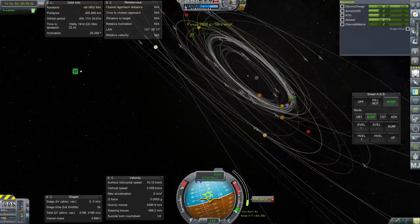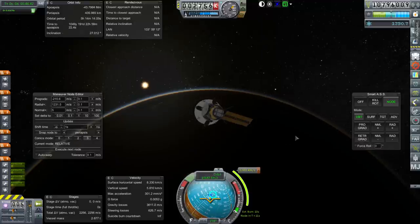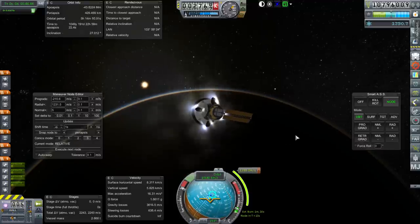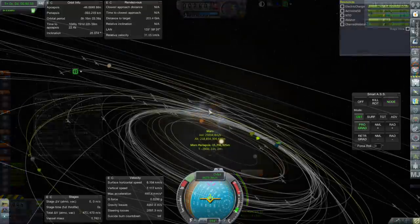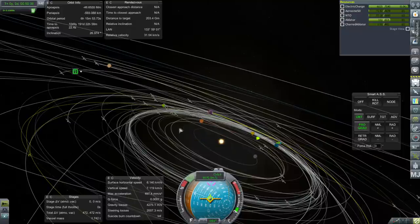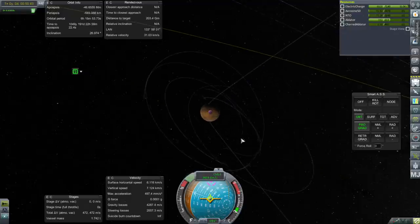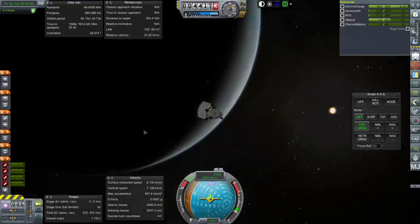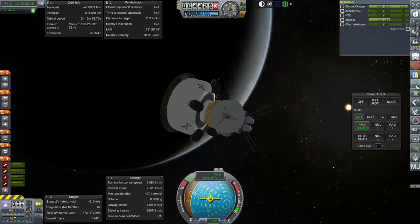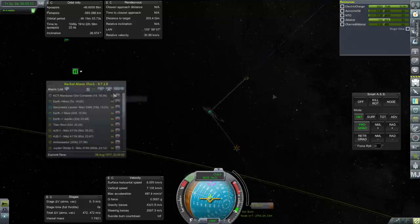We do want to keep the heat shield, otherwise we're not going to be able to aerobrake there. Well, it's going to cost a lot to correct this mess. At least we might be able to make this a lander — we'll see, it's on its way. Let's make a dummy maneuver in Mars SOI and we'll check up on it at the appropriate time.